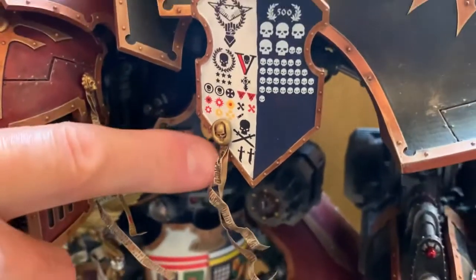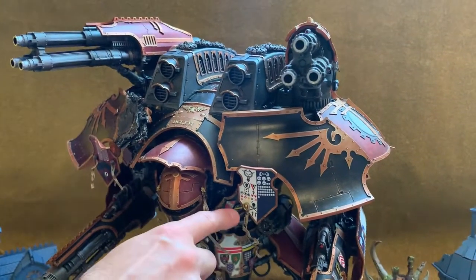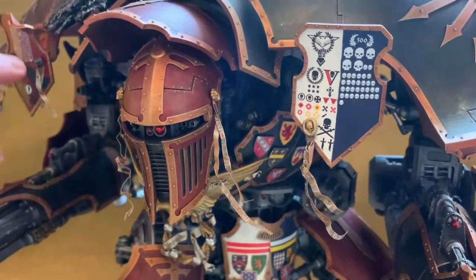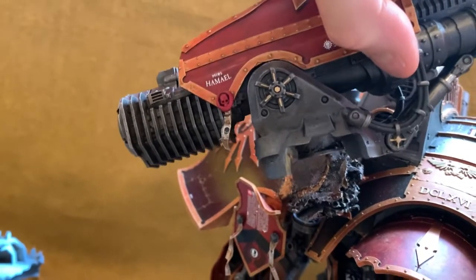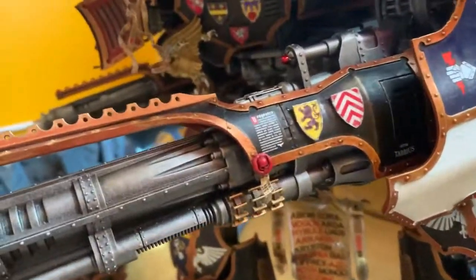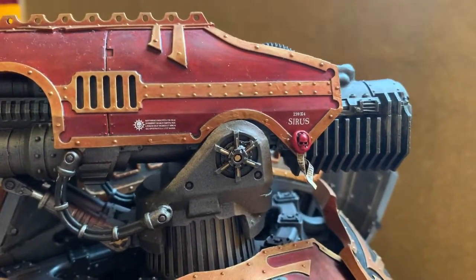Almost everything is hand-painted on there apart from the little transfer symbols. The purity seals are done in different grades: gold with long parchment are most honorific, black are second grade, and red are the lowest grade of reward. In my lore, skull-type seals relate to military activity and mechanical ones are blessings — to make sure the machine actually works. Every single weapon is named and has a serial number.